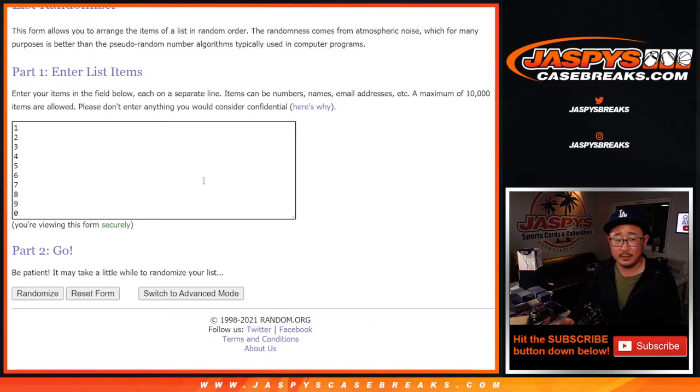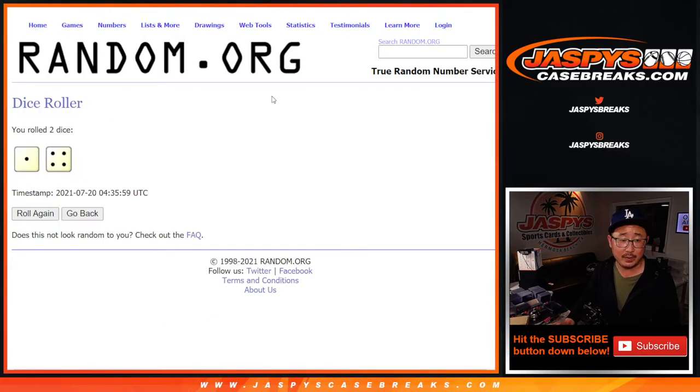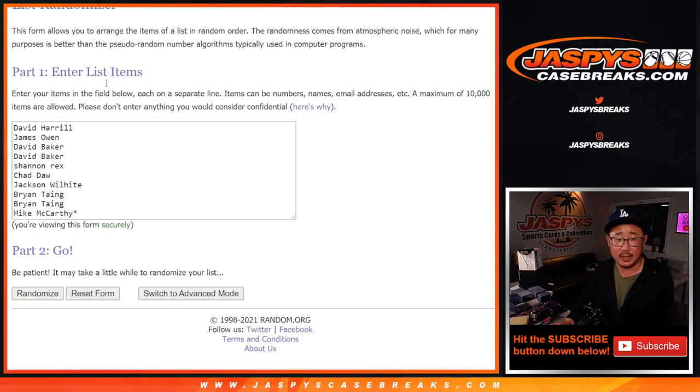Big thanks to everybody here — and there are all the numbers right there. Let's roll it, randomize it, one and a four, five times for names and numbers.